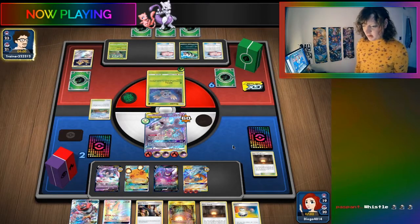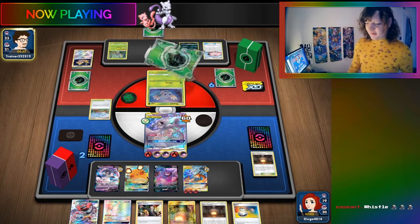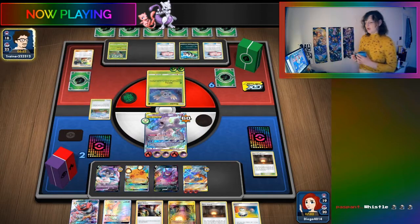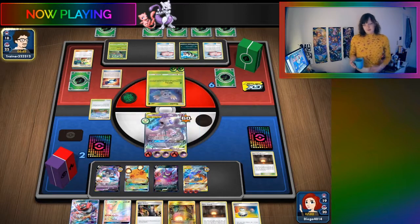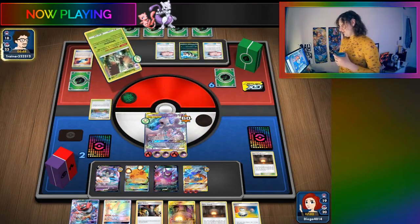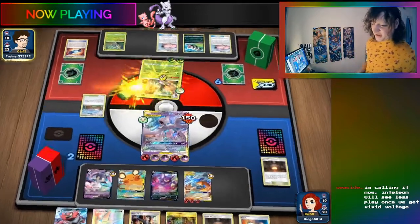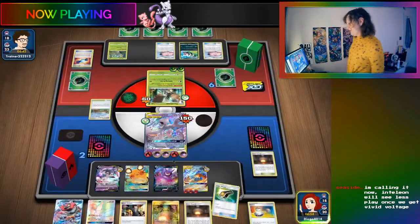BHP stands for Big Heckin' Pokemon. Judge's Whistle is broken and busted. The streamer is calling it now: Intellion will see less play once we get Vivid Voltage. They agree Intellion is already kind of seeing less play.